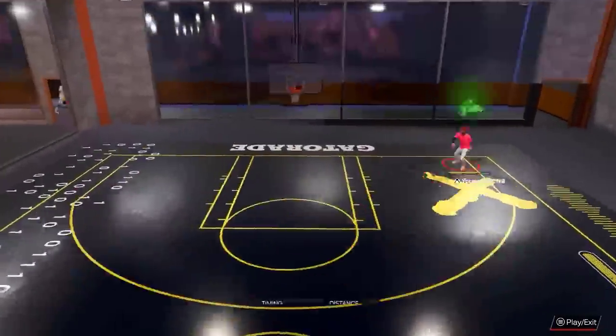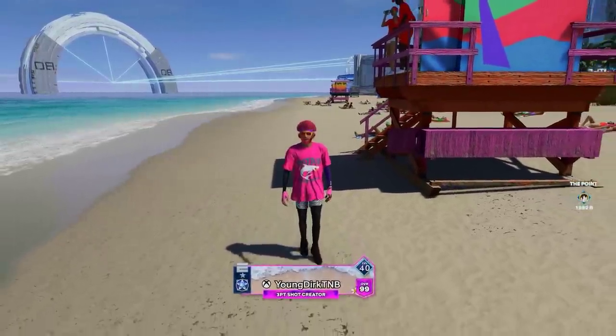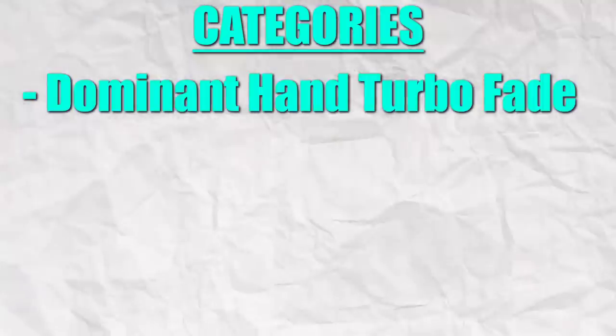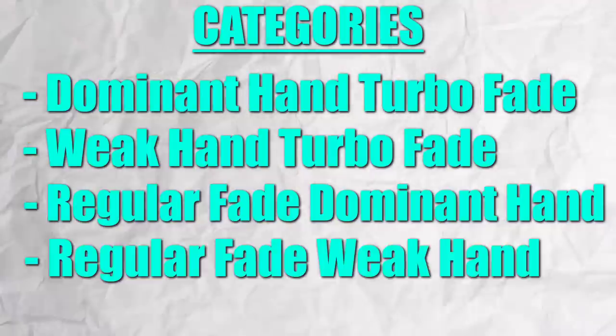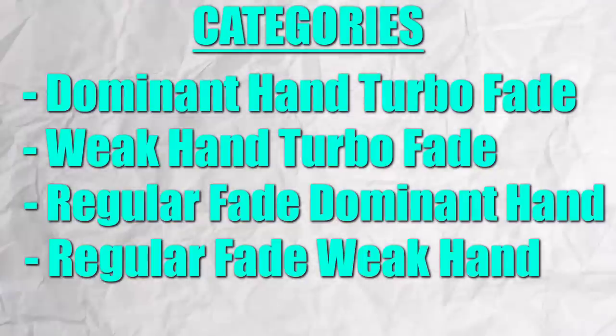I tested every single dribble pull-up in this game. I split up each dribble pull-up into four categories and assigned each one a grade. The four categories are: dominant hand turbo fade, weak hand turbo fade, regular fade to your dominant hand, and regular fade to your weak hand. Let's jump right into this and go in order.